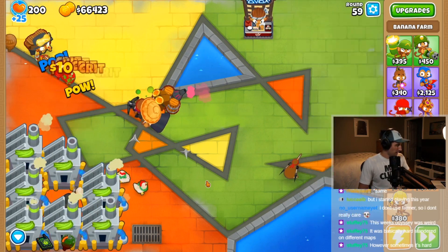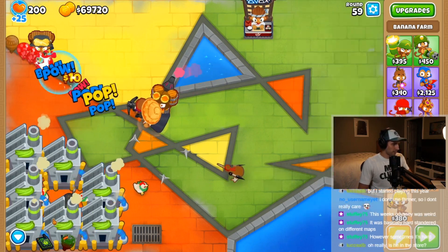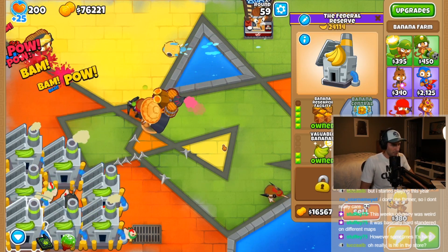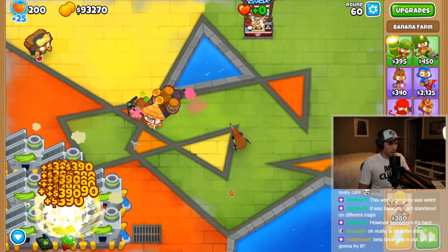You should load up a beginner map on easy and get a ton of money as fast as possible. I recommend a 5-2-0 farm plus a few 4-2-0 farms, and you'll need that infrastructure because the VTSG costs just over 1.25 million dollars.